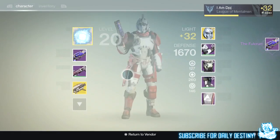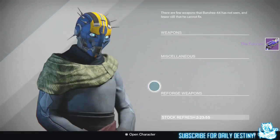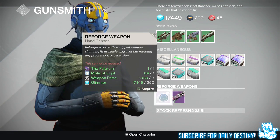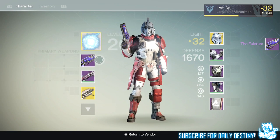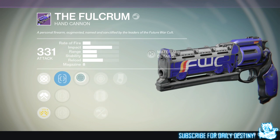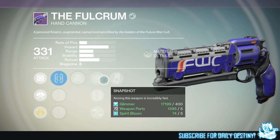I am not saying these hand cannons will ever be the Hawk Moon, because the Hawk Moon is beyond any legendary weapon we can get in this game — it's as simple as that. But still, we can't get the Hawk Moon as of yet on Xbox One or Xbox 360, so getting these hand cannons, re-rolling them and making them as much like the Hawk Moon as possible is the best thing we can do at this moment in time.